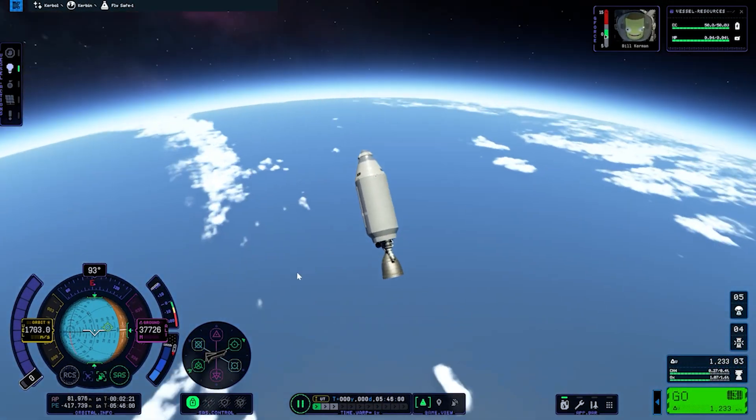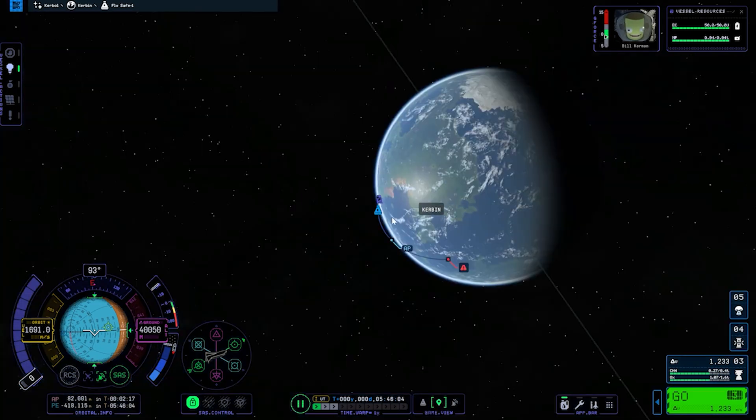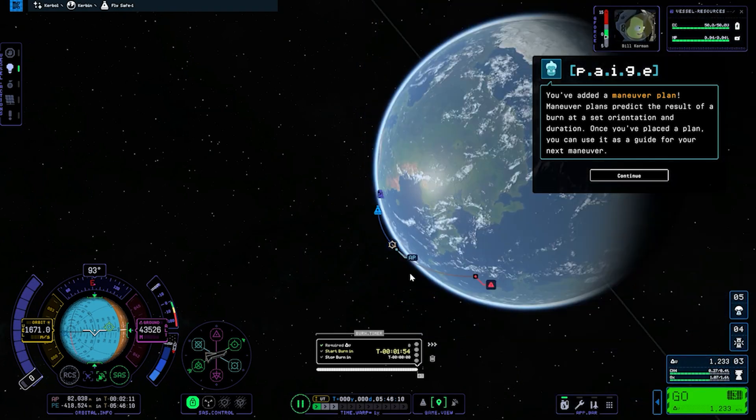The staging is better than KSP 1. I don't really see the use of this 'Go' button — everyone knows Space is the stage button — but maybe they removed it. What was in its place was the Kerbal Cam, which has been moved to the top right corner.